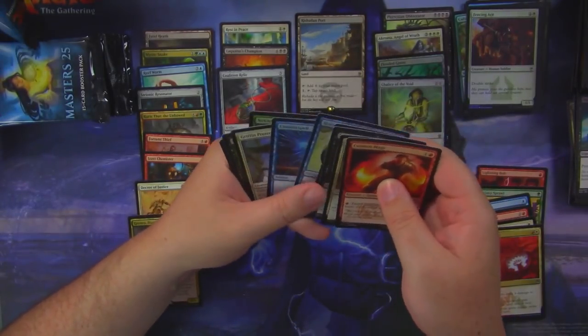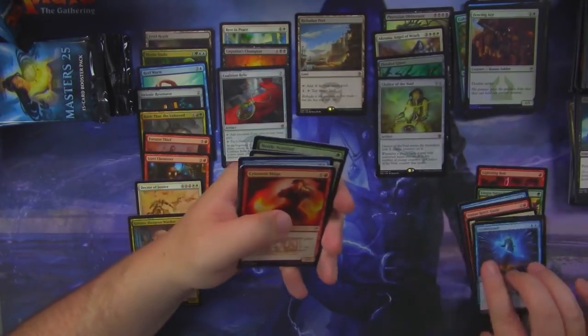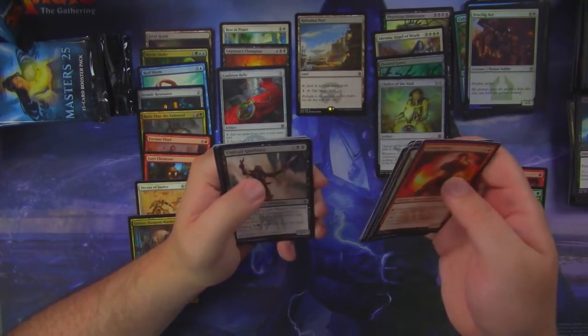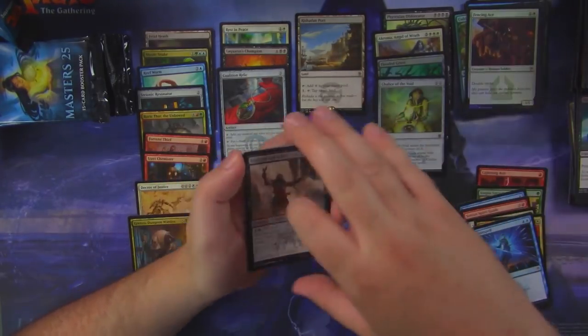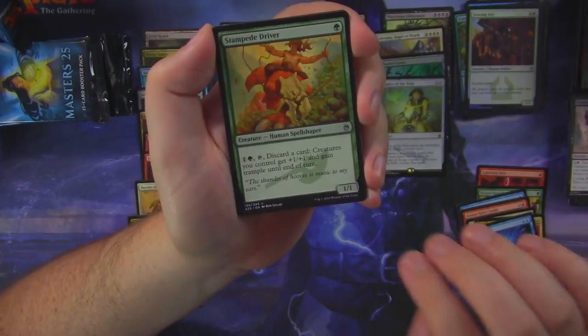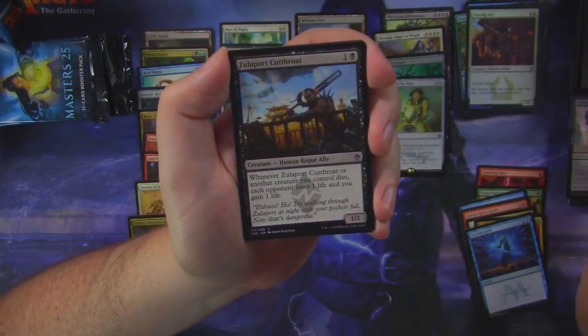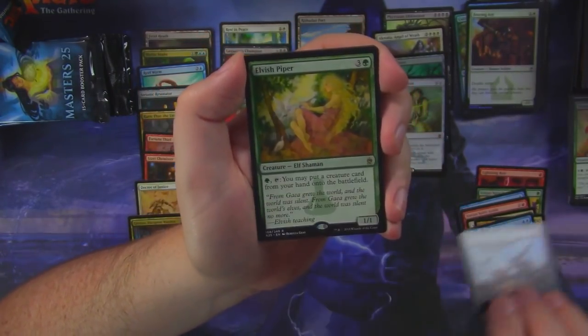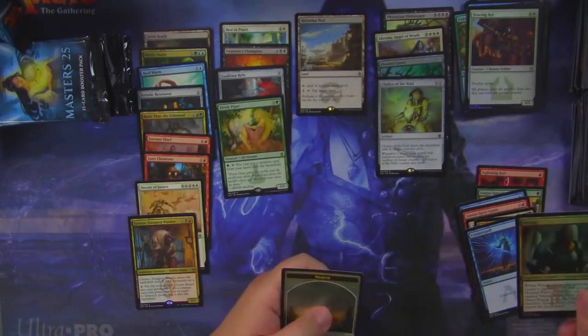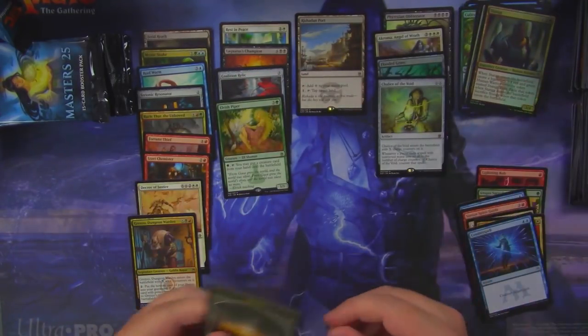Oh, was that a Counterspell? Did I see a Counterspell? Counterspell! I don't think the Nettle Sentinel is worth over a dollar anymore, either. Undead Gladiator, Stampede Driver, Zulaport Cutthroat, and an Elvish Piper. And a foil Stang.